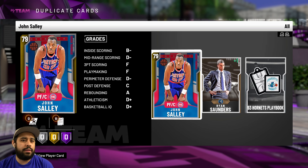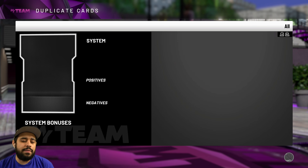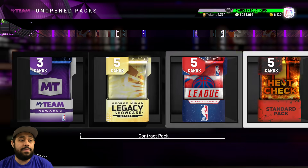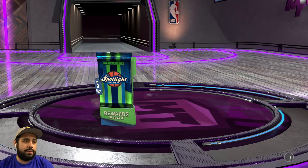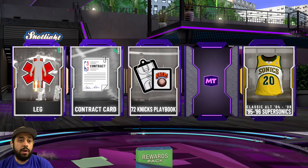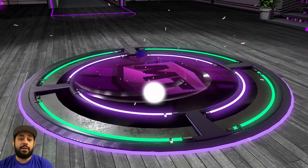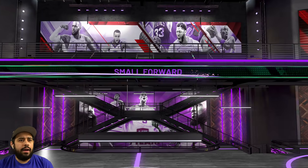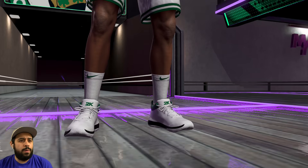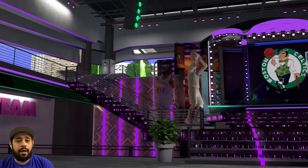I wish you could just click the card and check the price in the auction house — that'd be really cool. I'll save this card just in case; you'd be surprised, some golds, emeralds, and sapphires have a lot of value. You might have a lot of MT in your collection and not even know it. We got an amethyst! Football cheese — it's gonna be green, it's gonna be Celtics. Paul Pierce! That's not bad, I will gladly take that.